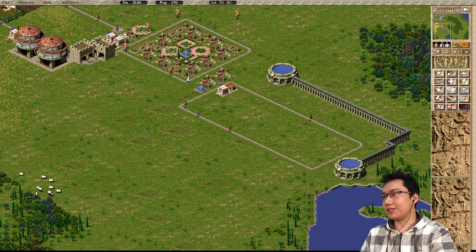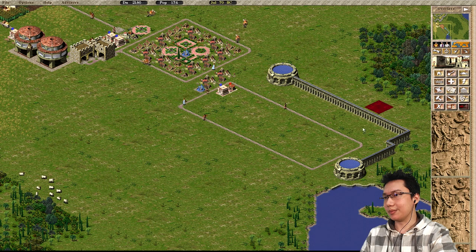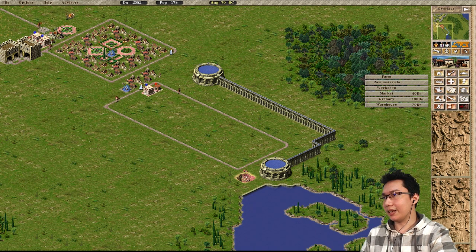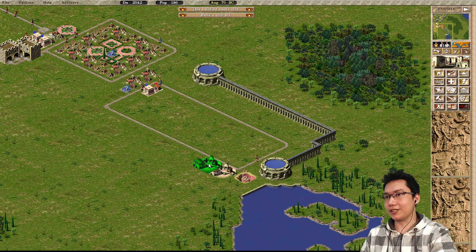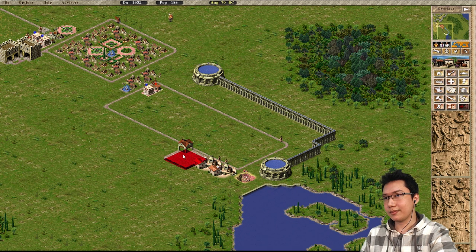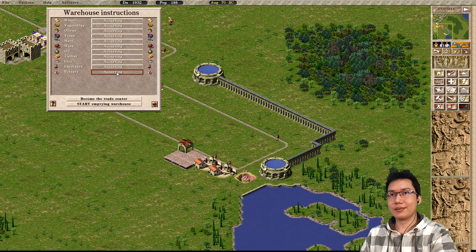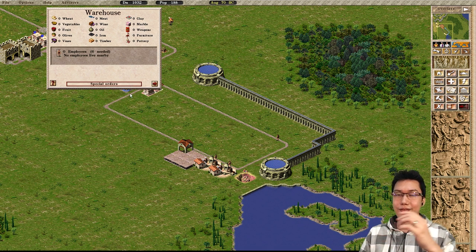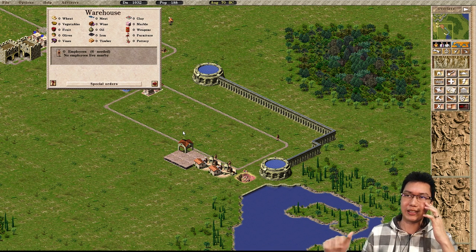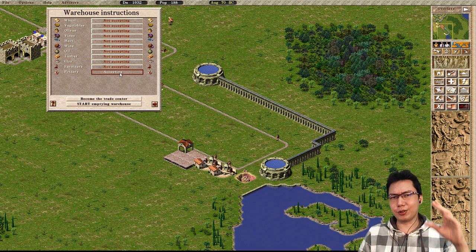It seems like this loop is not too big. We're going to set up another industry here — clay pit. And I'm going to put down a couple of pottery workshops, and a warehouse that's going to be accepting pottery and will not accept anything else. It's always good to have a single warehouse dedicated to a single resource.